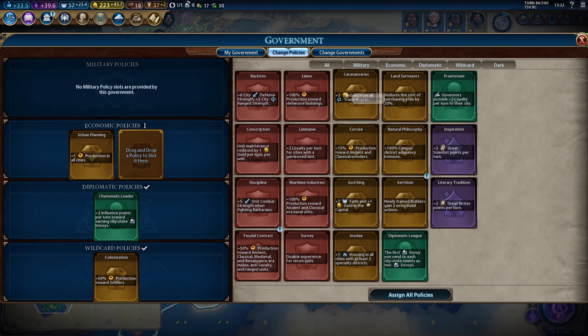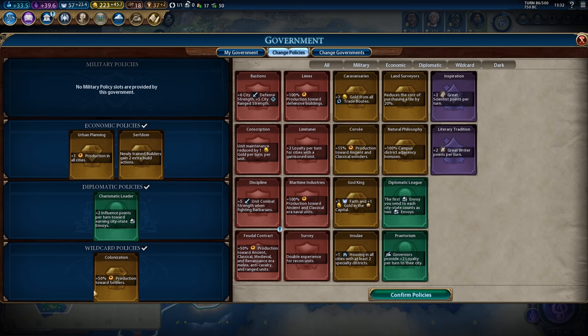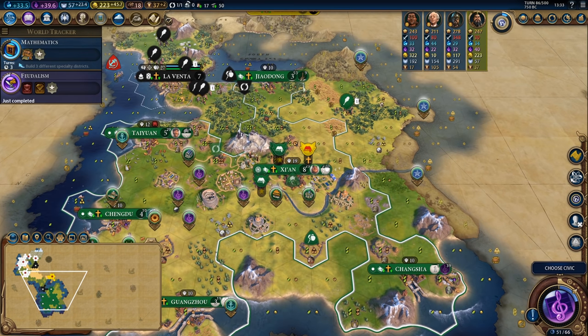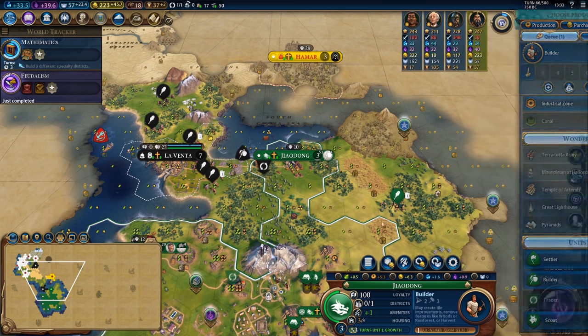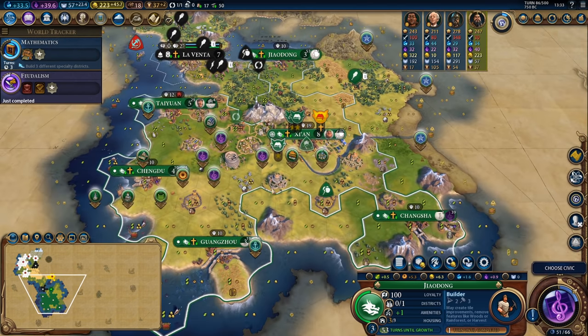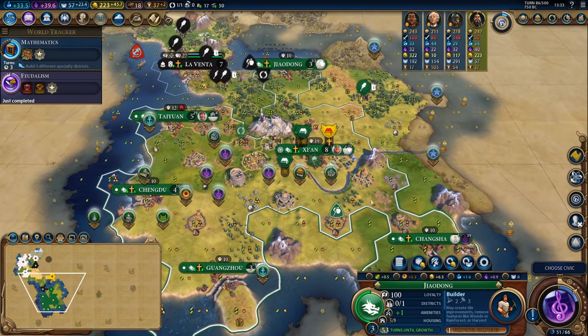There's Feudalism and we can plug in the all-important Serfdom card, which is going to give these builders that I'm producing an extra charge. That makes me very happy — we'll have high build charge builders ready to run around and start improving my empire properly.